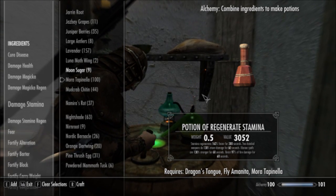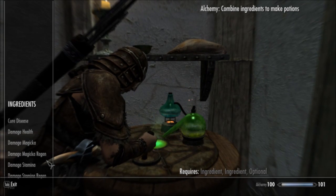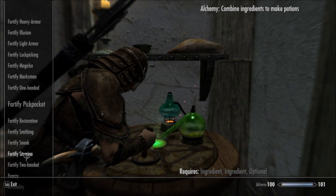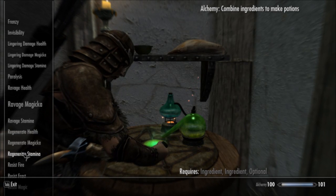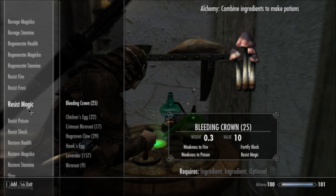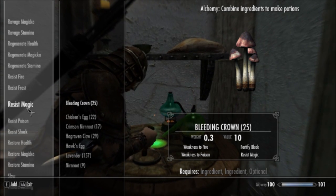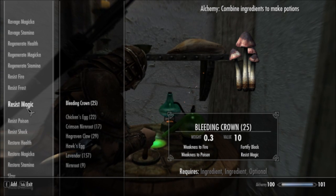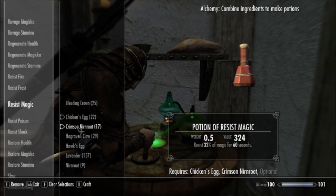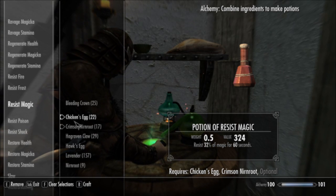That's about it for damage potions. Let's move on to Resist. Resist potions are very, very handy. That being said, I've actually found that a pure Resist Magic potion isn't quite as useful as you might think, because all of the magic spells I've encountered have a specific element. Resist Magic by itself is only 32% with my gear — and that's with some really, really insanely good gear.